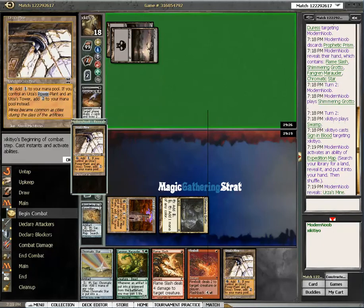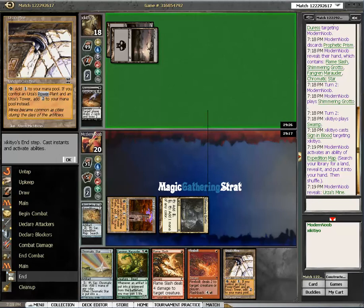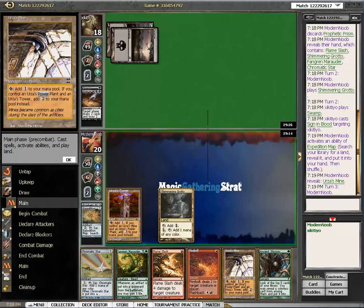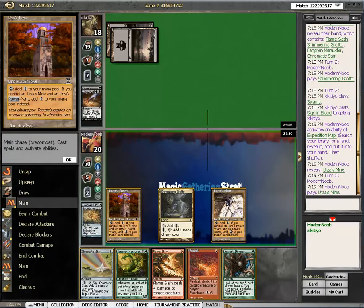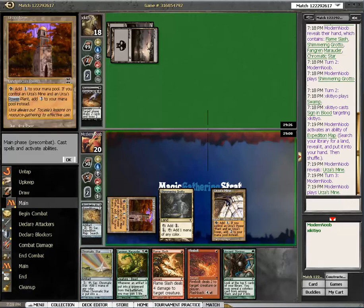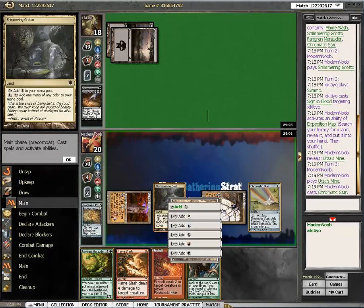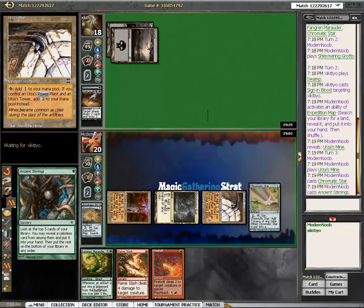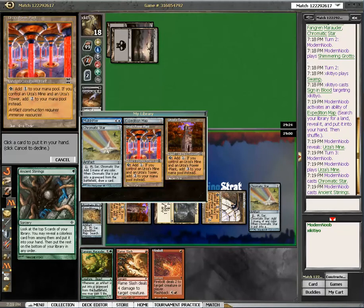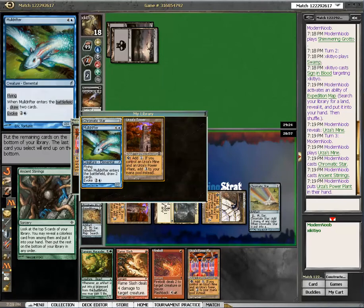Urza's mine. So this guy played Urza's Mine. Star, and green. Stirrings — looking for a power plant. There it is. You guys go on the bottom.